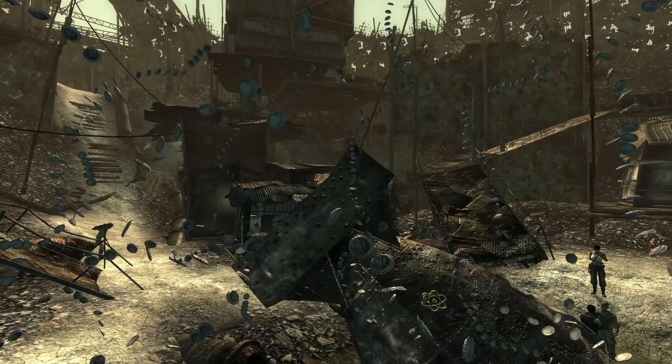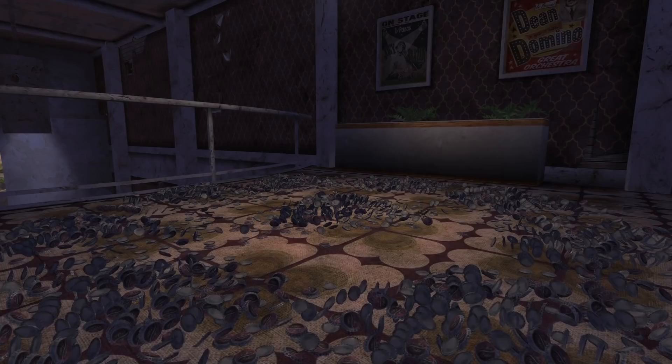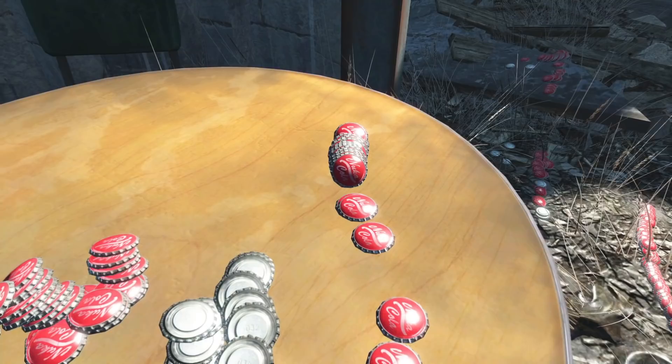Following the trend from Fallout 3 no doubt, New Vegas also has the return of bottle caps as a primary form of cash in the Mojave, but we also have NCR and Legion money being available too. This continues in Fallout 4, as there is no real explanation on what these caps are backed by, but at this point the caps have ingrained themselves into the identity of the Fallout series.